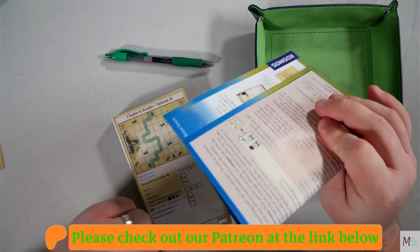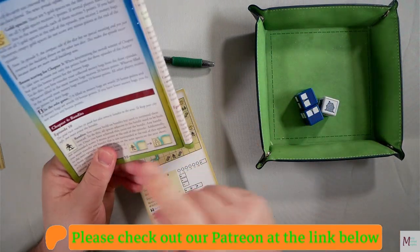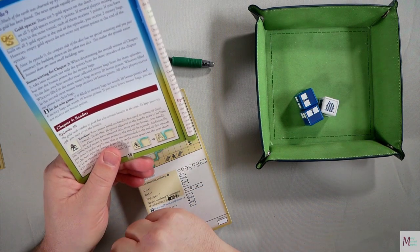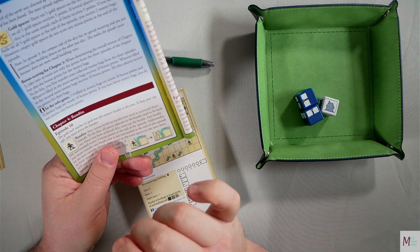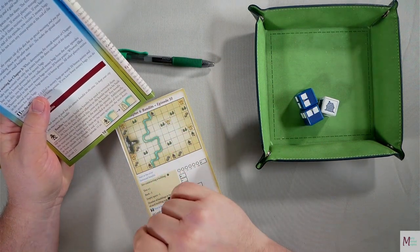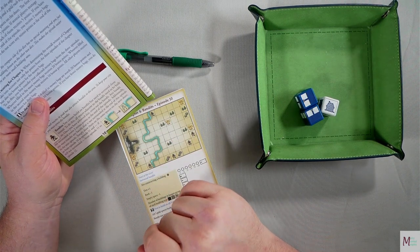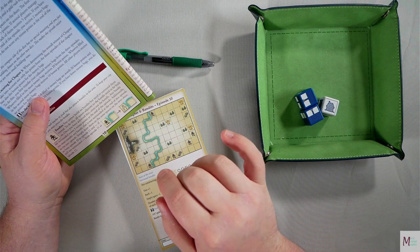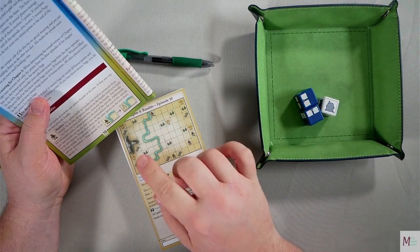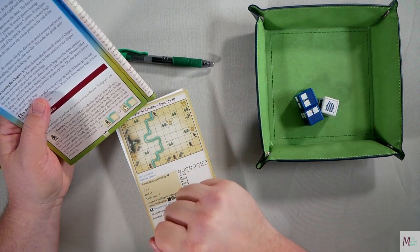We are starting Chapter 4, Bandits, Episode 10. This introduces bandits - the gold rush reaches its peak but also attracts bandits. To keep your city safe you must arrest the bandits. You cannot build on bandits but need to surround them - all spaces adjacent to the bandit need to be built on. Once achieved, cross out the bandit. Any bandit not surrounded scores minus three points, and they transfer to the next page.